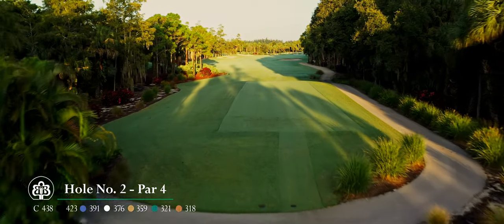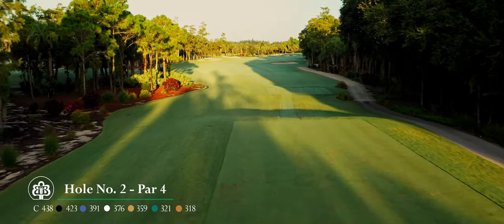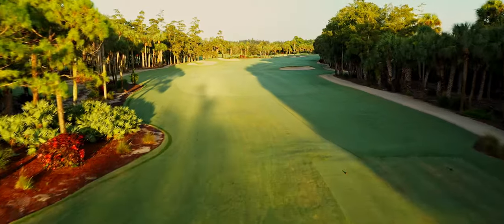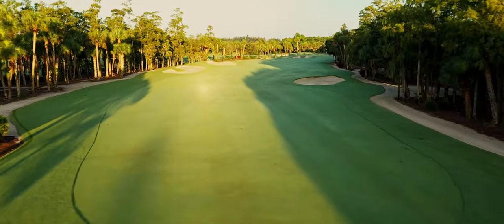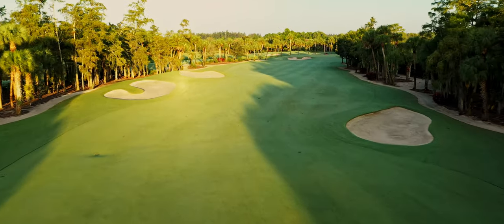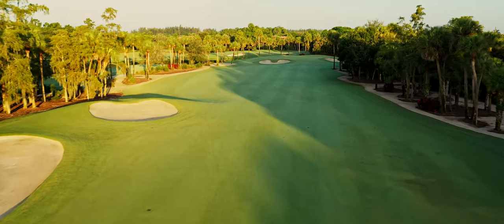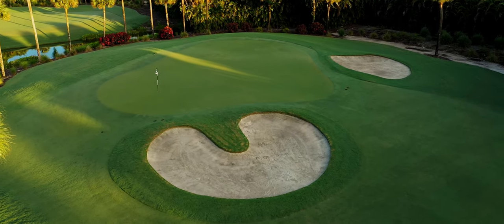The second hole is a sleeper par 4. Visually it doesn't look too tough, but find one of the three fairway bunkers or the trees and bogey will be a good score. An ideal tee shot will come to rest just short of the two left bunkers, giving you a nice angle into this elevated green. The player will then be required to hit a high soft shot that avoids the two bunkers short in order to hold this green.